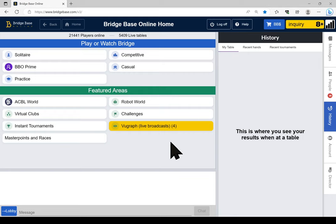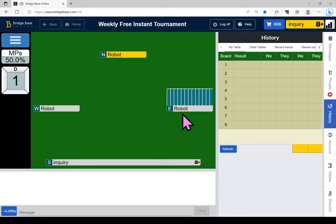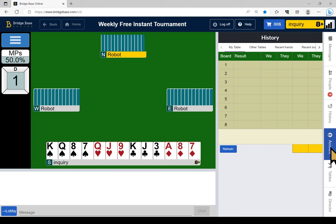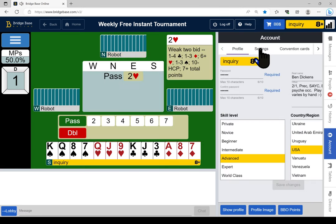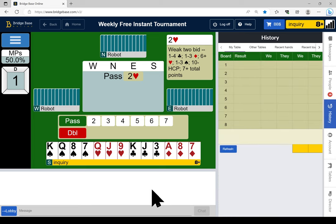Welcome back to my weekly free BBO instant tournament for members of the Amelia Allen duplicate bridge club and anyone else who's interested. To find it, you come to instant tournaments and pick 'free weekly.' I need to turn off the sound effects. We'll be covering Bergen hand evaluation, counting winners and losers, planning the play, and imagining what the unseen hands and suit layouts look like.